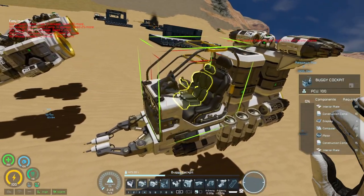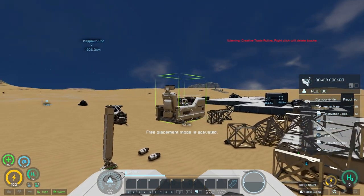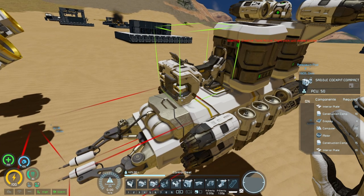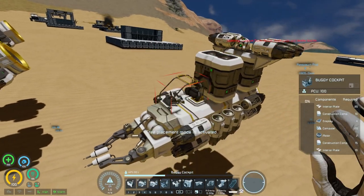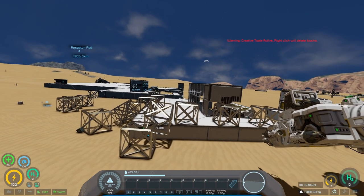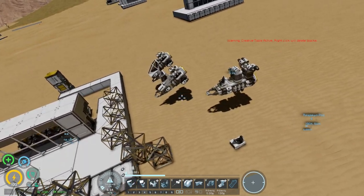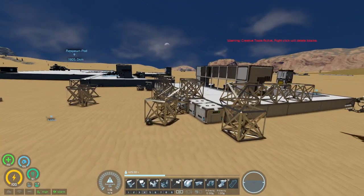The rover cockpit also works - confirmed in creative mode. The saddle cockpit (compact version) does not work, and the non-compact saddle cockpit also doesn't work. So the rover and buggy cockpits are your best alternatives. None of the seats support building mode. The cockpits that work are: the fighter cockpit, regular cockpit, industrial cockpit, rover cockpit, and buggy cockpit.